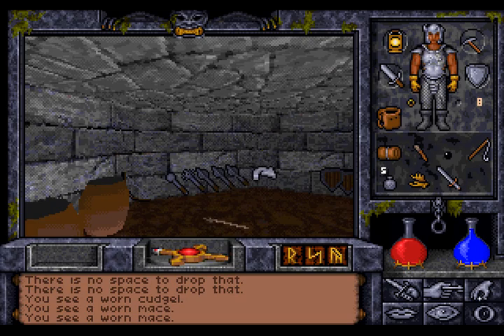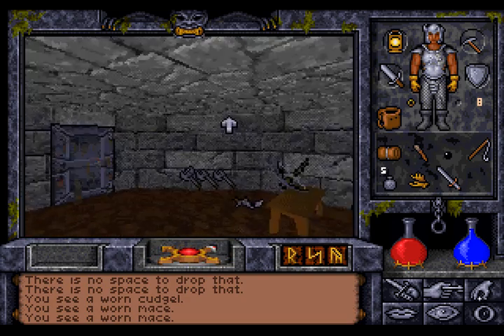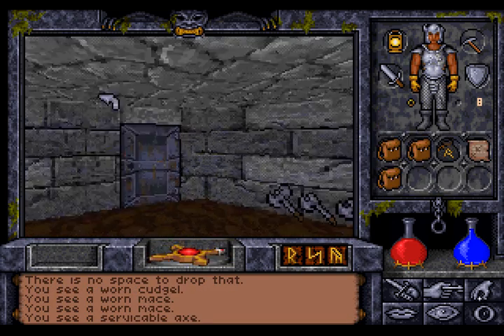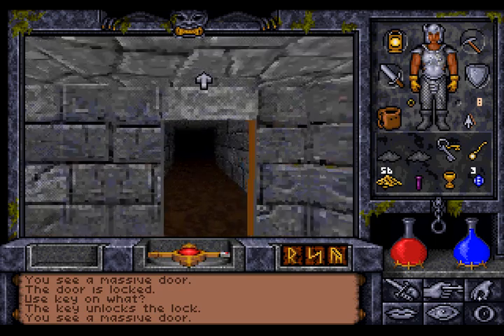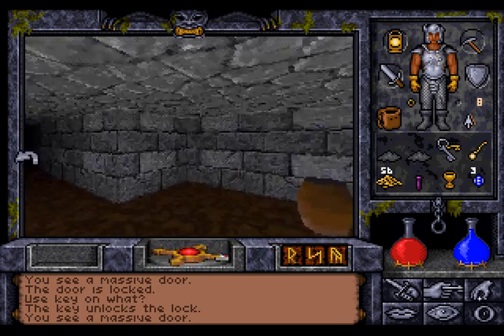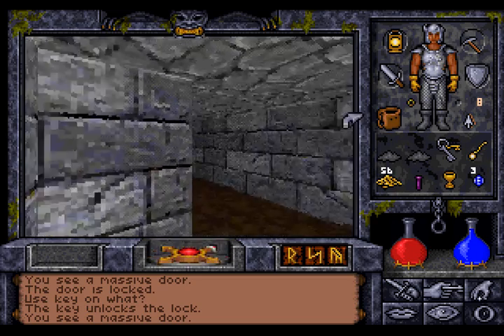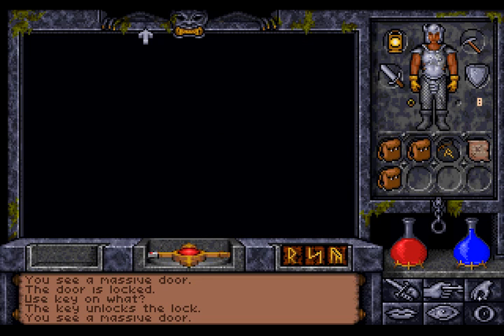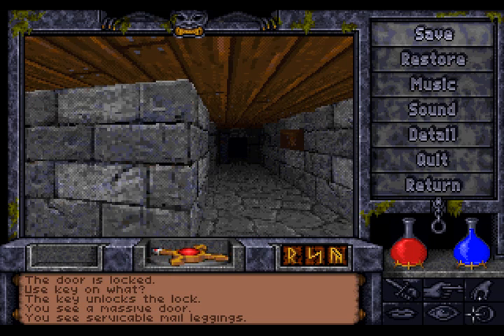So if we would have used maces as our fighting skill, we would have gotten weapons for that skill. And there are some axes over here. That door is also locked, so let's unlock it. And that was the armory. Now let's see whether we can find some stairs that lead up. We're back on level one. I didn't find any plate leggings, though. So we're going to take a break here and continue in the next video. Thanks for watching and see you soon. Bye.